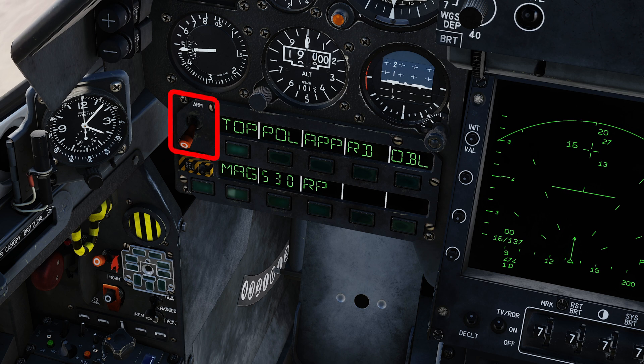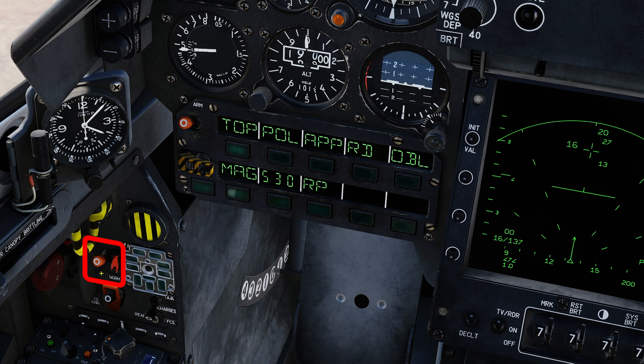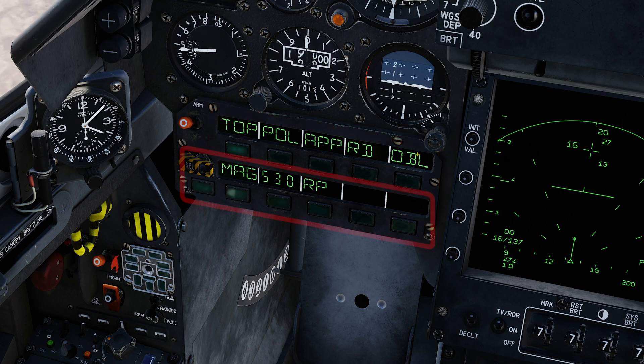The PCA contains your Master Arm switch, which acts as your primary safety. The switch must be set to Arm when you fence in for any weapon to function. Unusually, the Mirage 2000C has a separate Arm switch for the gun, found on the left vertical panel, and should be moved to the up position before employing the gun. The PCA panel has two rows of 11 push switches, 10 of which have small LED displays. The top row selects various sub-modes, and the bottom row handles weapon selection. In general, all weapons apart from the gun and the Magic 2 missiles are selected on the PCA with the CNM switch set to neutral.